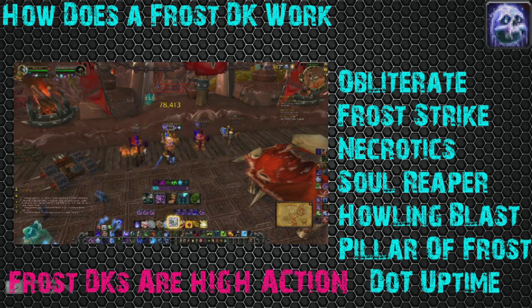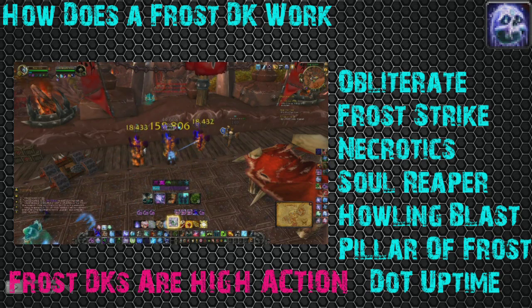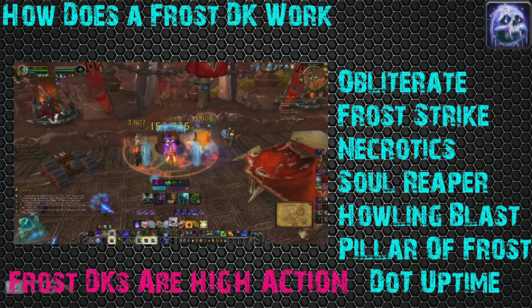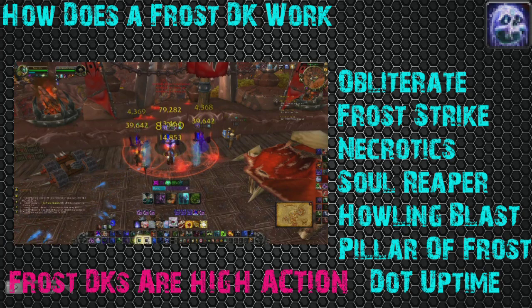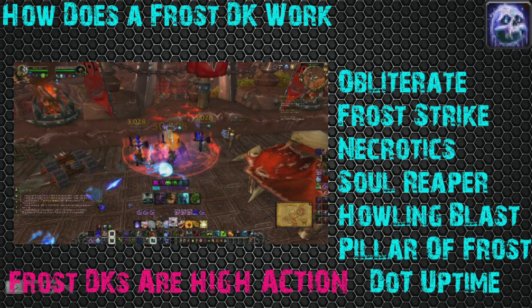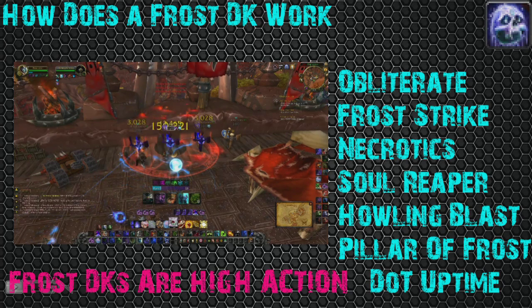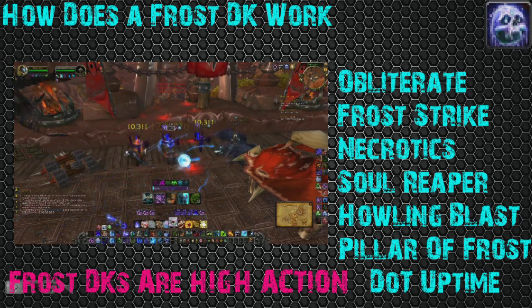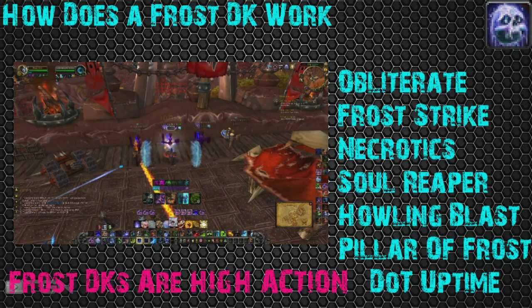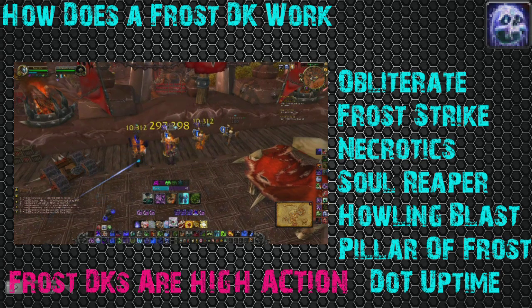Your Pillar of Frost is going to be your main burst ability. It basically increases your strength by 20%, so if you pop it with your burst trinkets, it's going to be a massive increase and lead to that massive burst Frost is known for. Next up, Howling Blast is a great AoE spam ability. You can get procs by just auto-attacking, dump those procs, and spin a flag. It's an awesome ability, great for spinning flags in RBGs.